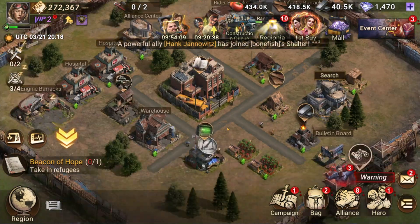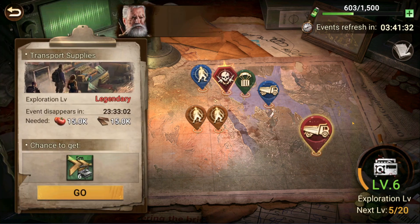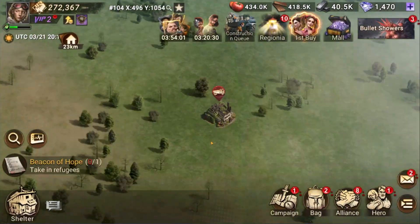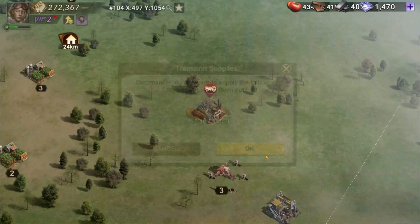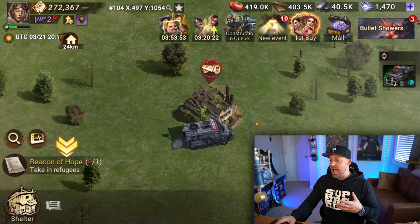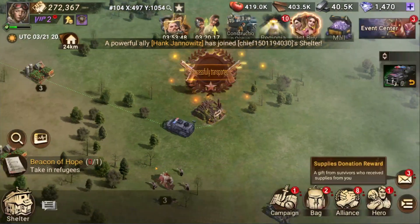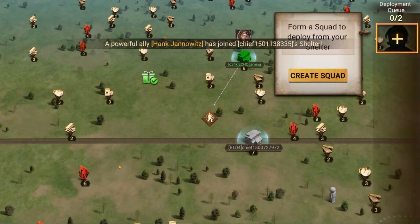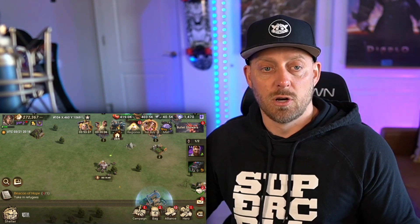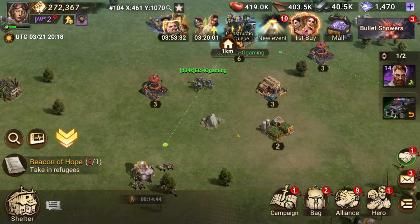This is where we get the kingdom builder element of the game. Going back into my shelter and over to the radar — there are things on the map I can go take care of. One of those is a pickup that uses some of my energy and brings back resources to help me progress my base. There are also battles: I have some zombies I can go after, which will give me pieces to upgrade my heroes. I'm going in with one hero and a bunch of troops in behind — they'll march over there and take part in the battle.